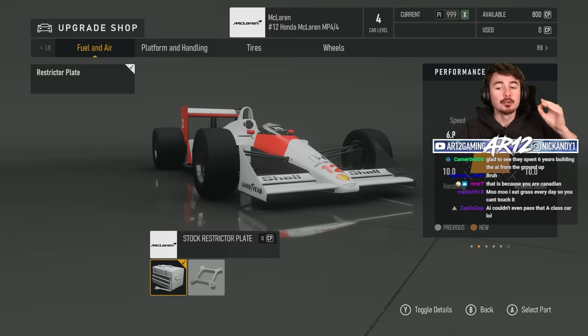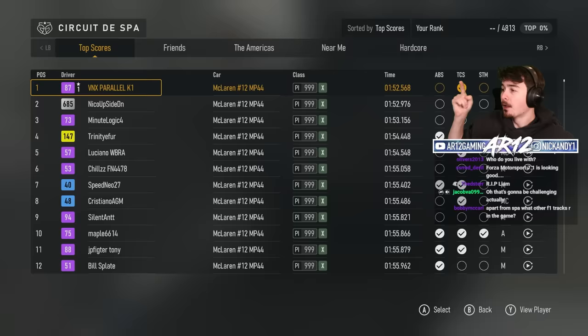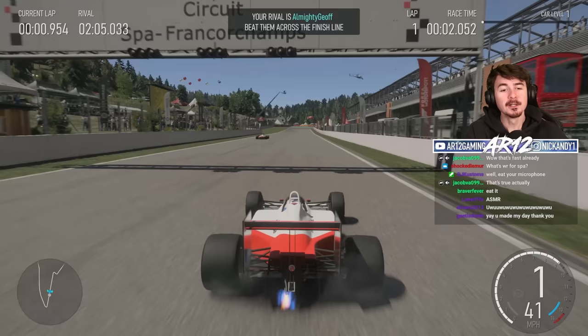Here's the craziest thing - you can remove a restrictor plate and take the car from 700 horsepower to 800 horsepower. The world record time around Spa is a 1:52. Luckily for me, I can implement one of the coolest new features: Skip Lap.